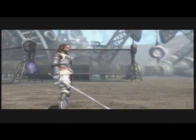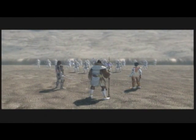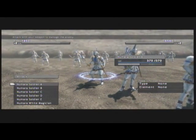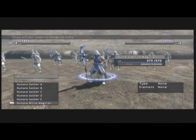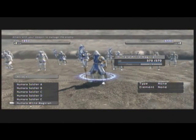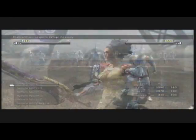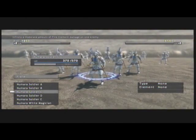Luckily we don't have to defeat hundreds and hundreds of men. This is why it was wise to use that blue orb, because all your HP and MP will be restored for this battle. Alright, so we get a big group of these guys — one, two, three, four, five soldiers, and then we have a magician. You don't actually need to defeat the magician to finish the whole fight, but you do need to defeat him if you want to get the accessory he has — though we can always buy that later.